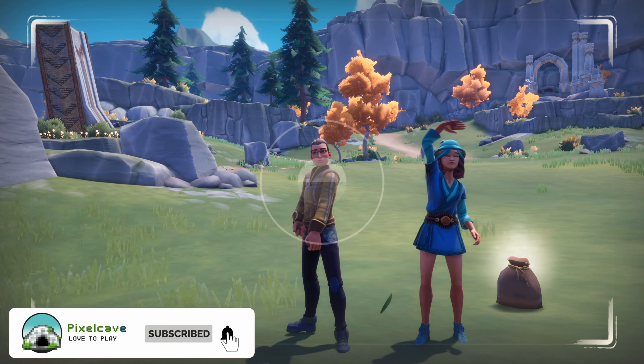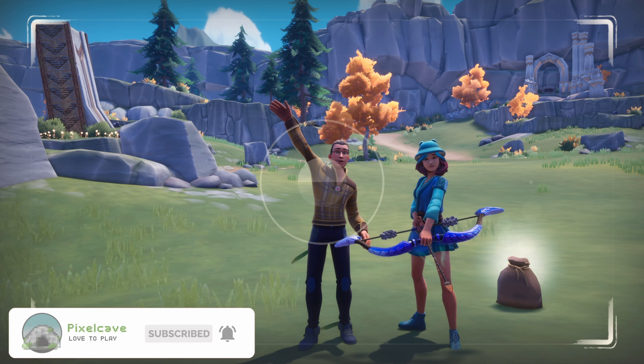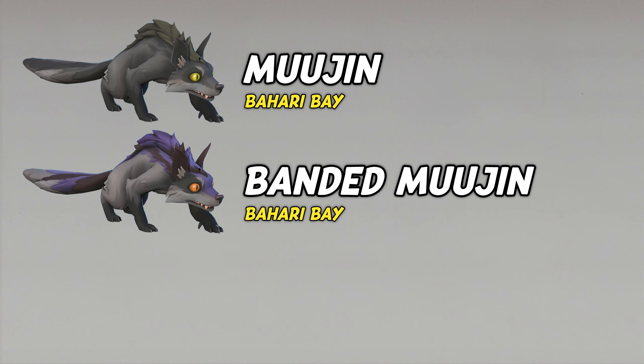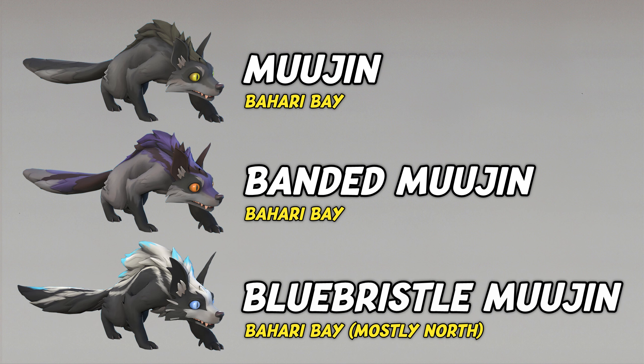Bluebristle Mujin are the third type of magical creatures that have been added to the game. And like their regular and banded Mujin fellows, they can be found at any time of day but only in Bahari Bay. You recognize them by their white blue-tipped mane.